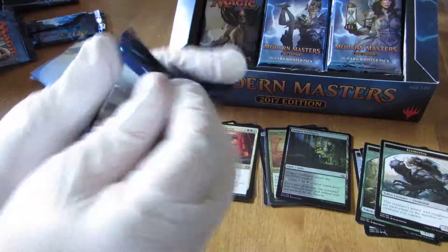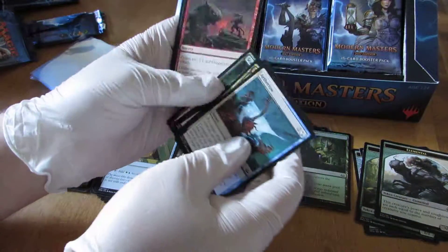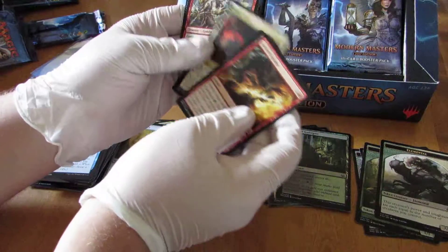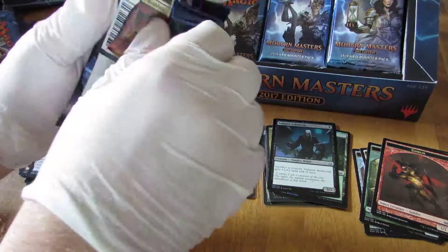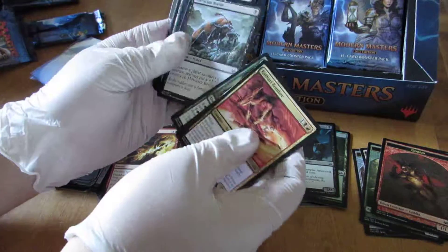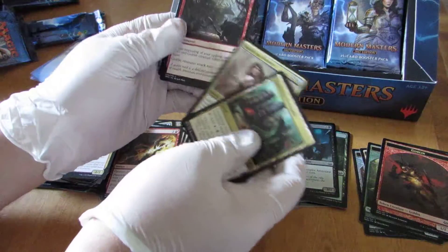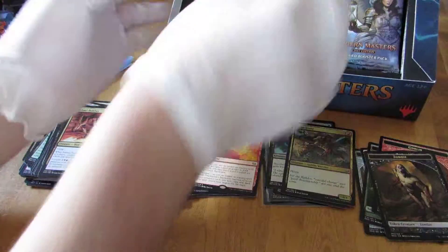So far, two boxes out of our case here have not been the best as far as making our money back, probably. But it's been fun opening them — I haven't opened Magic for a long time and it's cool seeing all these images and pictures. We are going to be carrying these on our website, Category1Games.com. We also carry a lot of older collectible card games that are no longer in print. We carry things like HeroClix — we just started carrying that with the new Deadpool expansion. You can watch our video of opening those on YouTube, as well as on our Facebook page.